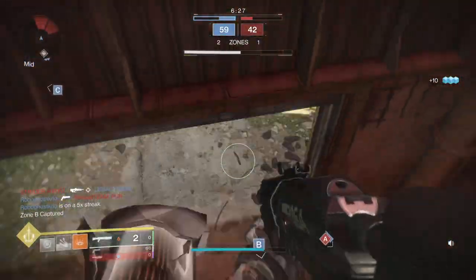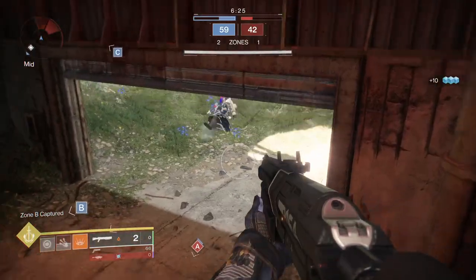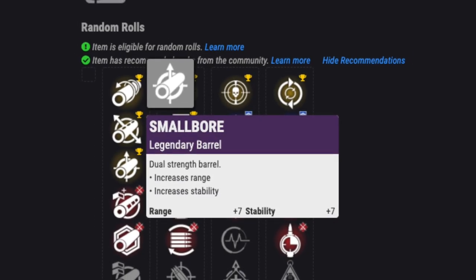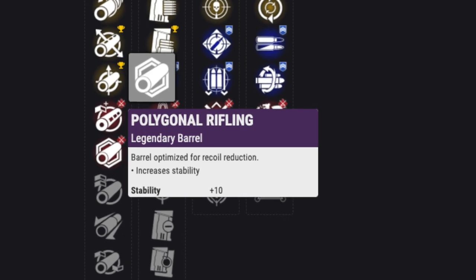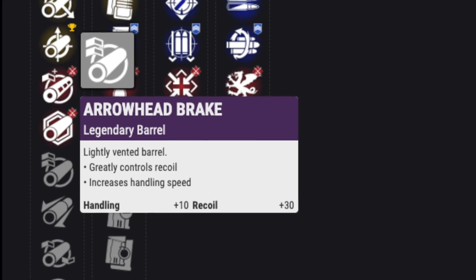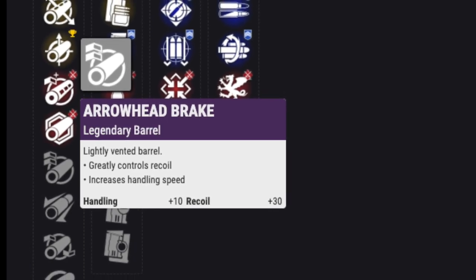This thing's got some perks you can't find on other 180s. For the barrel, Corkscrew Rifling adds plus 5 range, stability, and handling. Smallbore is always good with plus 7 to range and stability. Polygonal Rifling increases stability by 10, and Hammerforge does the same for range. Arrowhead Break will control the recoil even more and add 10 to handling.